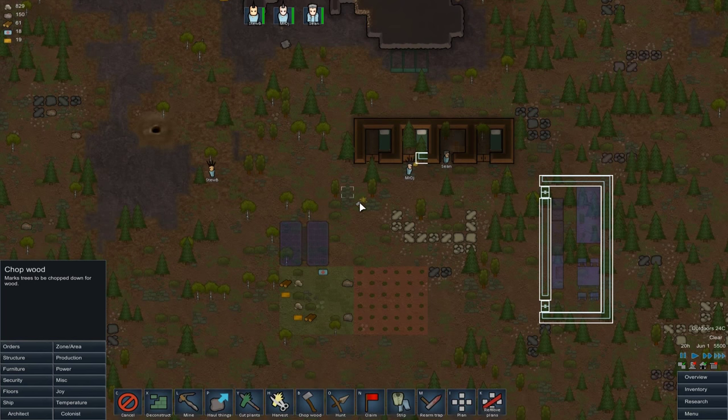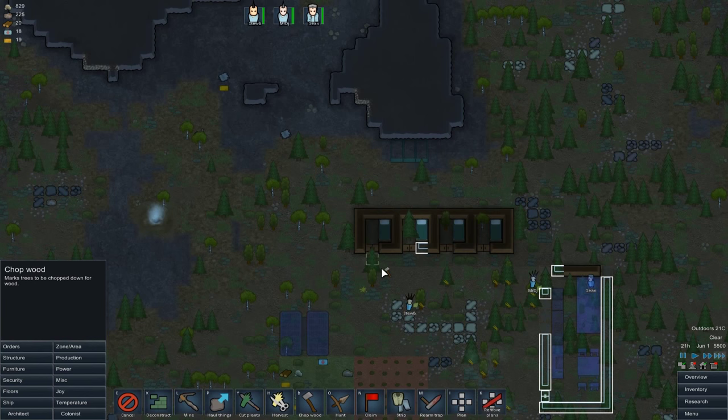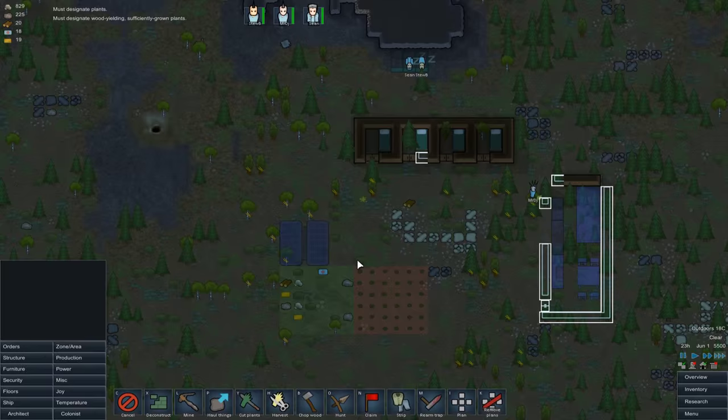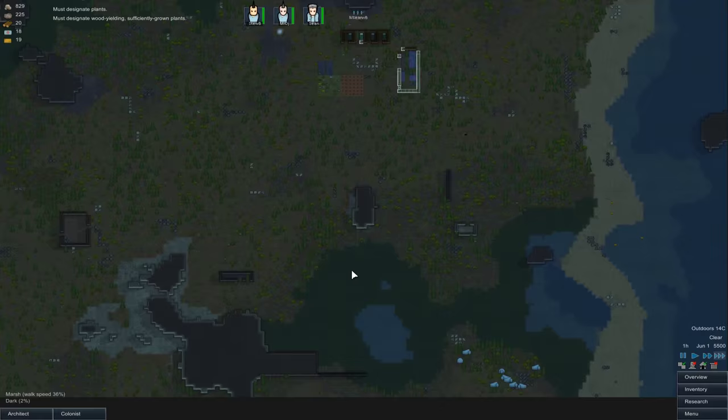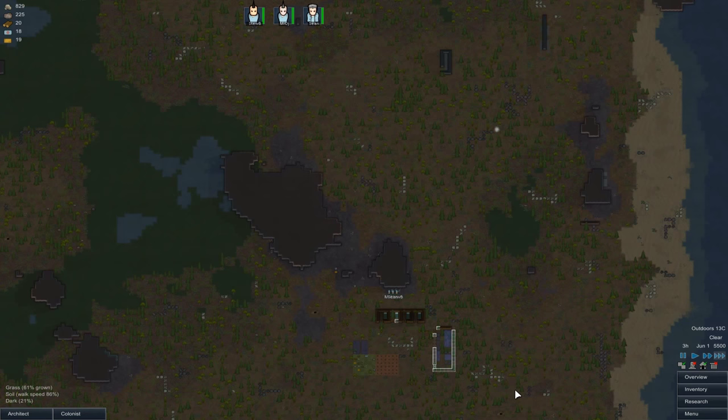We're also going to want some wood chopping done around our base because we are definitely going to run out of wood building all this. Fortunately this map has absolutely tons of it — look at it everywhere. Never played on the Boreal Forest before, but I can see why it's called as such. All this marshland — I guess you can't build on it, so that's going to be a bit of a restriction later on for how big our base ends up being.